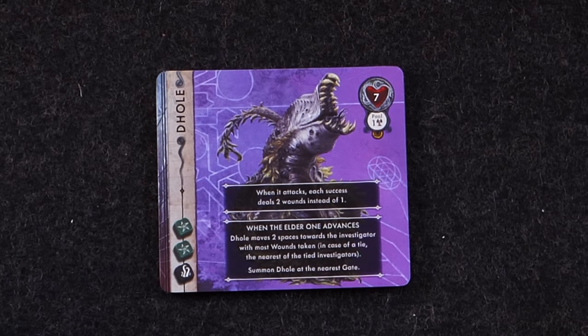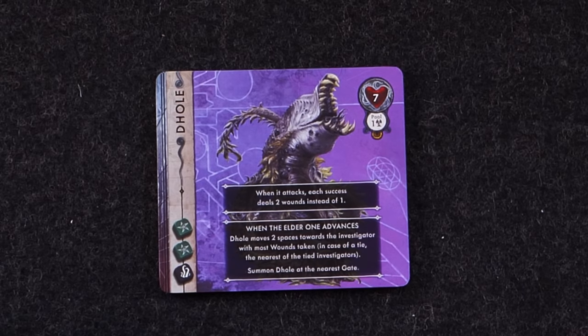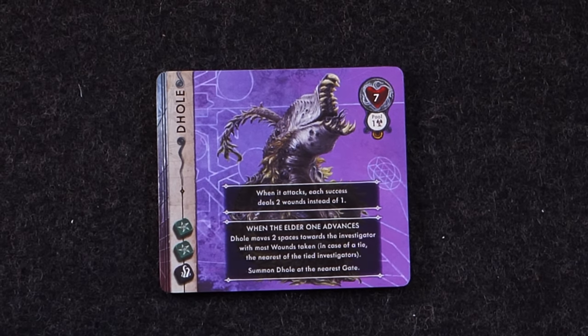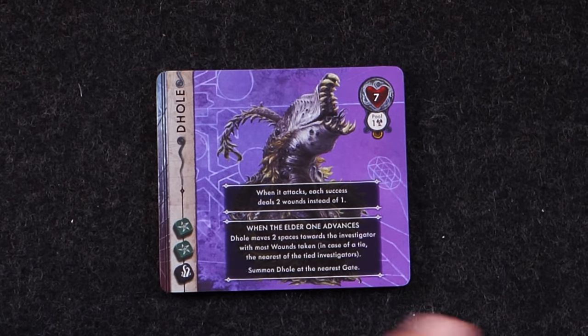Now let's look at the other modular feature — the unknown creatures. One or two of these can be incorporated into any standard game. The Dole rolls two green dice and one black dice, has seven health — a strong creature, like a mid-level boss. When it attacks, each success deals two wounds instead of one, so nasty. You do not want to be left alone with this guy. When the elder one advances, the Dole moves two spaces towards the investigator with the most wound tokens, and you summon a Dole at the nearest gate. They're always spawning and escalating.